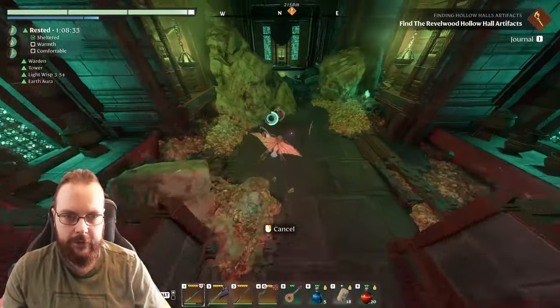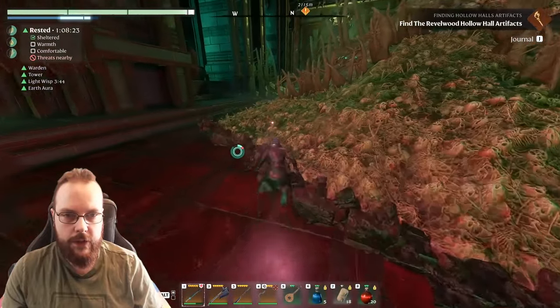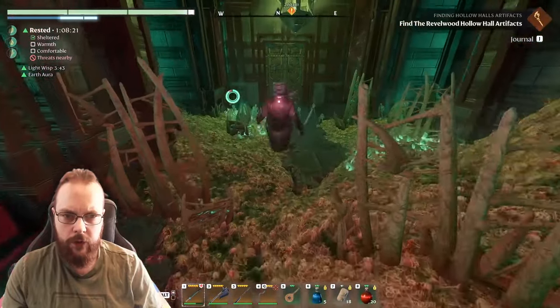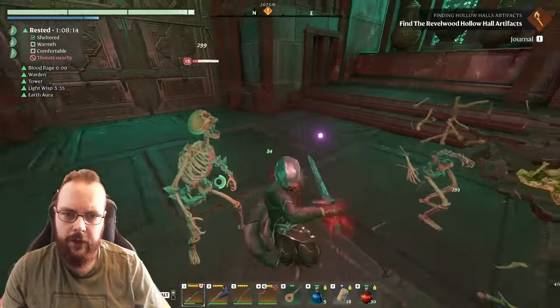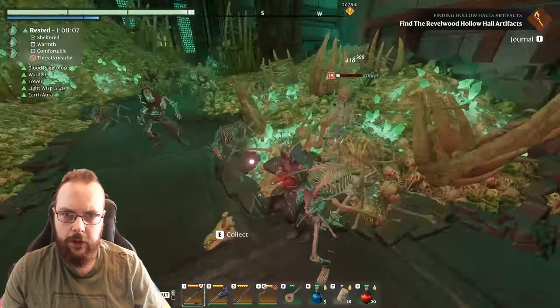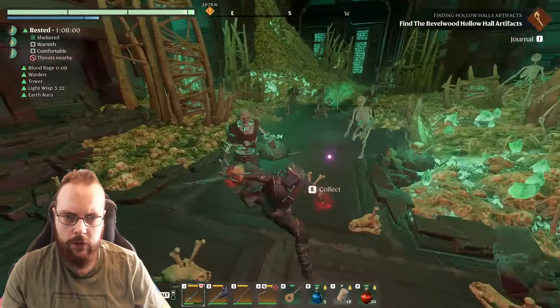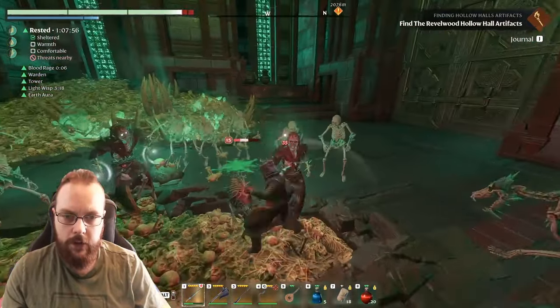There are a lot more enemies in the hollow halls now since I increased it - that is fun. I don't have the healing rings on me, I don't think so, but I'm healing quite well. Have they decreased the efficiency of the Gemini rings? I mean, they needed a fix.